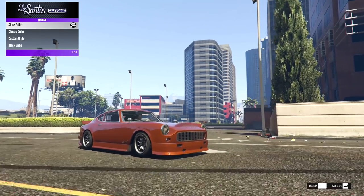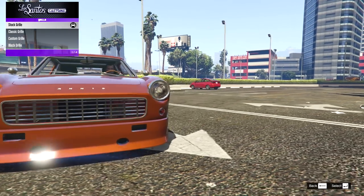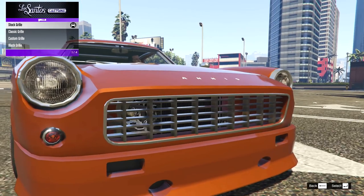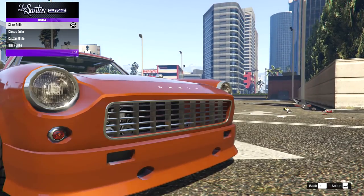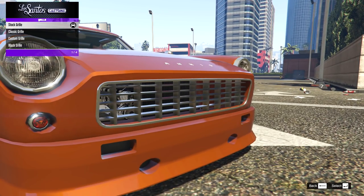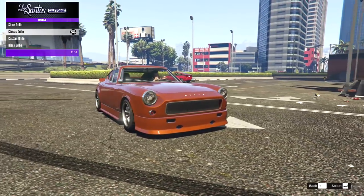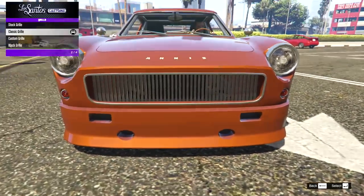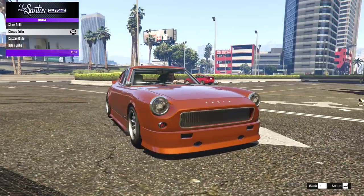Onto the grille — I was actually on the Vanilla Works Extended Discord when this was being made, and da7k asked for ideas. I believe one of these grilles was the one I suggested, which is a pretty cool factoid. So we have the stock grille, then the classic grille — the one I recommended — just a nice simple vertical bar design with no badge. A nice classic look that goes with the slight British sports car styling.